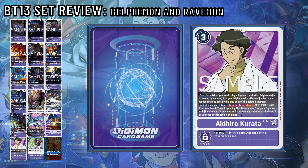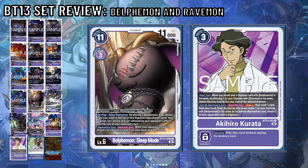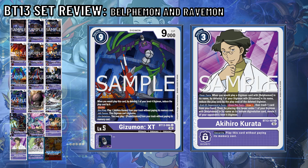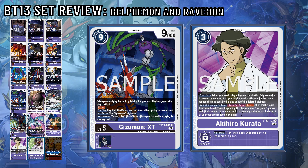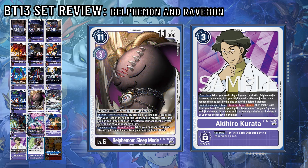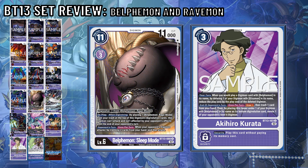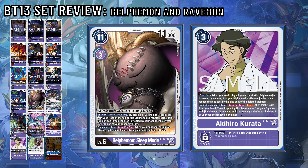Akihiro Kurata, the other purple Tamer and villain from Digimon Data Squad — your turn, when you would play a Digimon with Belfimon in its name, delete one of your Digimon with Gizumon in its name and reduce the play cost by the deleted Digimon's level. End of opponent's turn, once per turn, draw one then trash one card from your hand. Then by placing this Tamer under one of your Digimon with Belfimon in its name as its bottom Digivolution card, delete one of your opponent's level 6 Digimon. Akihiro adds a lot to Belfimon decks, who are very competitive in Japan's meta. Since this card and Belfimon Sleep Mode are rare and uncommon respectively, you have a shot to add removal to your deck — but keep in mind it targets specifically level 6 Digimon, not level 6 or less.